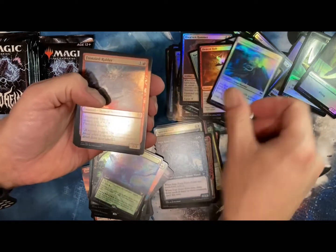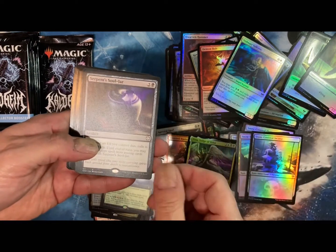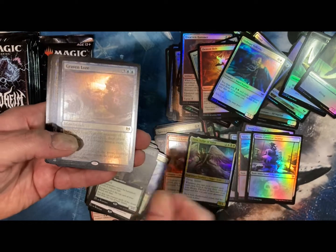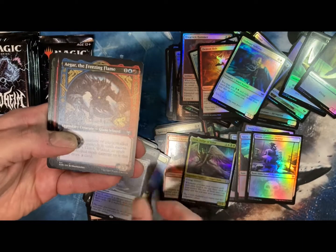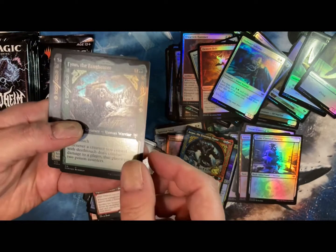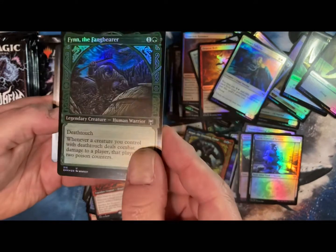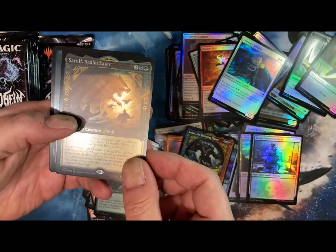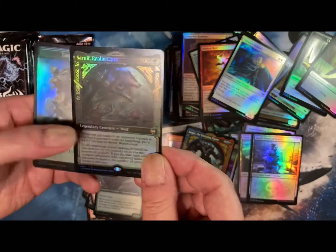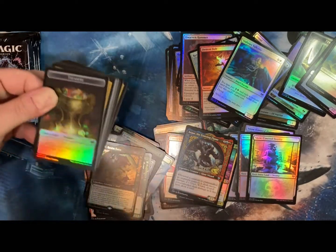Going kind of quick through these. If you're watching any of these box openings, you probably see a ton of the common stuff. Serpent Soul Jar. Realm Walker — full art. Graven Lore. Agda. I keep flipping them over because I don't even know. Finn of the Fangbearer — that is a very cool looking card. Saruph, Realm Eater — that is awesome. I really like the art and this border they're doing. Showcase cards, I guess they are.